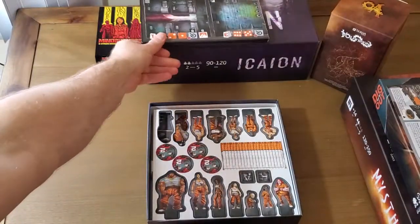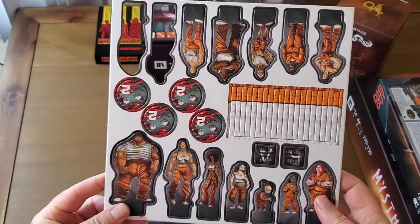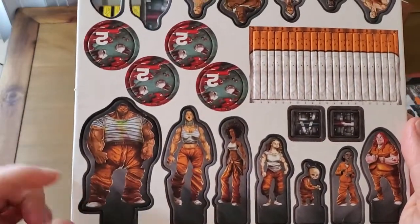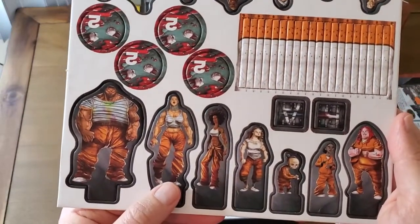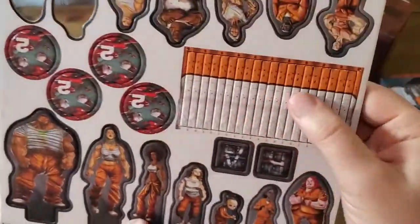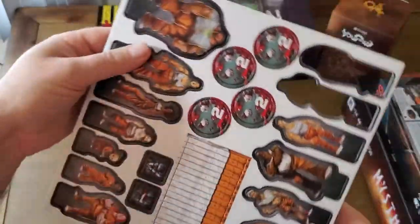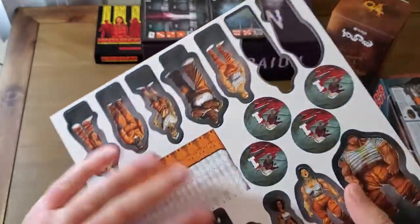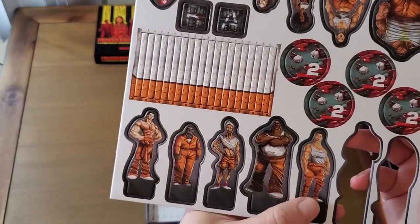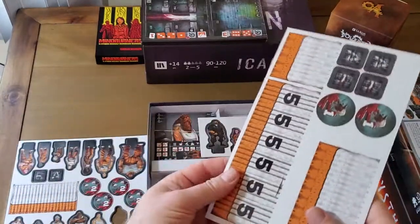They did standees, which I'm perfectly fine with — not everything has to be a miniature. But I think these are amazing because of the art. This guy is an absolute brute. This lady looks like an absolute brute as well. And she must be the mastermind of some gang. Here are little cigarettes that you use as money for trading. And I think when you get beat up you lose teeth — you've got tokens to track how many beatings you've taken.